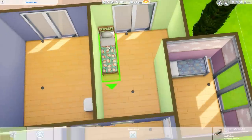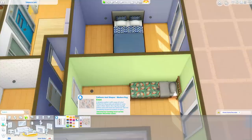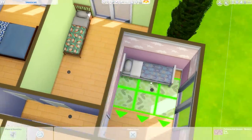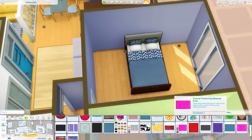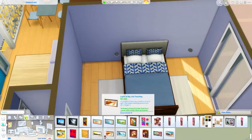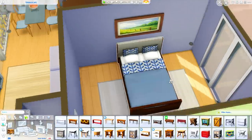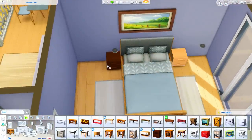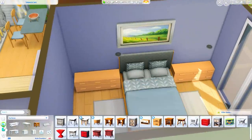Using the single beds made me really appreciate some of the swatches because they're so pretty. I've mostly been using bunk beds, so I'm not focusing as much on the particular patterns on the single beds. I don't know if that makes sense, but that's how I felt about it. This is in the primary bedroom and it's very blue — I think it's cute.